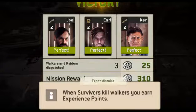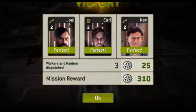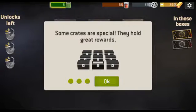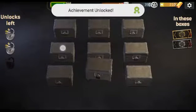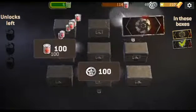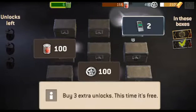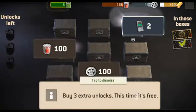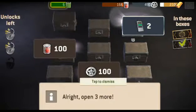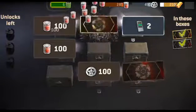Walkers and raiders dispatch — when survivors kill walkers you earn experience points, use them to train your survivors. In these boxes you get gold and silver. Oh, we just got two radios! So that means we get two more people, right? Buy three extra unlocks. Come on, let's do a gold — I want a gold. There's a gold, yeah!